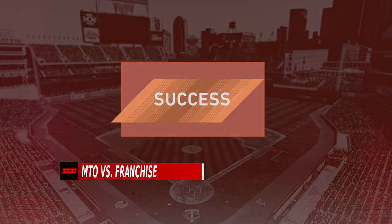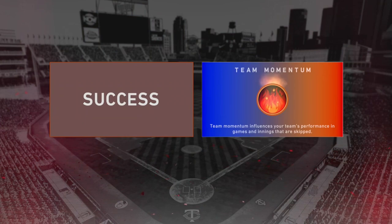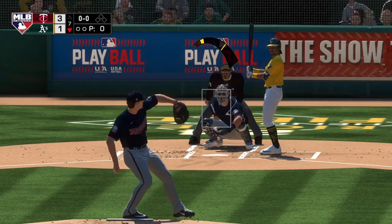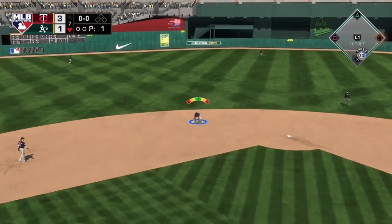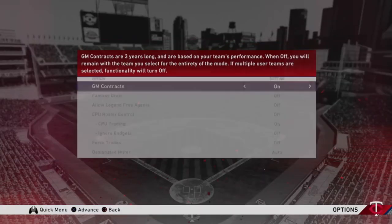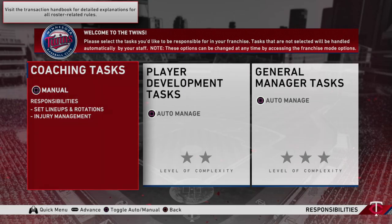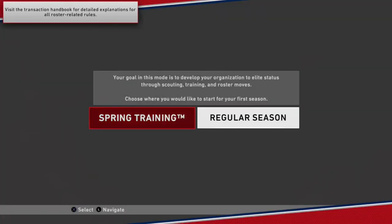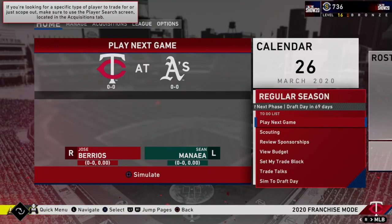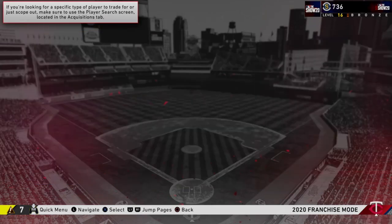Let's talk about a couple of single player modes: March to October and Franchise. In MLB The Show 21 you're going to see these two modes. While on the surface they seem pretty similar, they are targeted to a completely different type of player. Franchise mode is exactly what you think it is — you're going to pick a team, manage every aspect of the day-to-day operations including relocation if you want it, and work to turn them into a perennial World Series contender. It's a mode geared to those in it for the long haul, with roster management, drafting, prospect management, and player development.